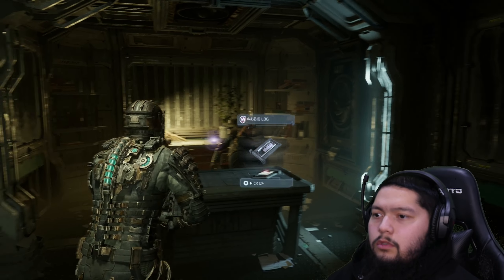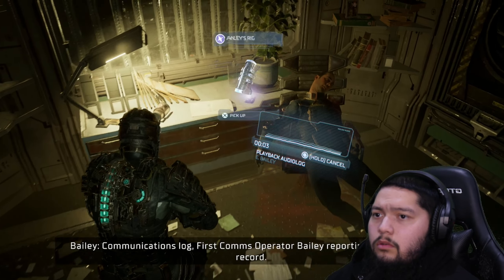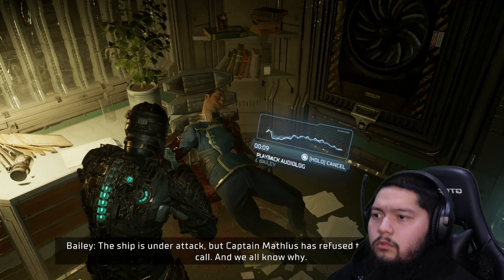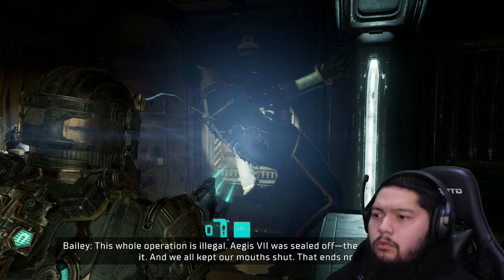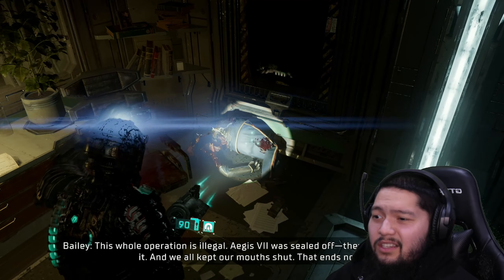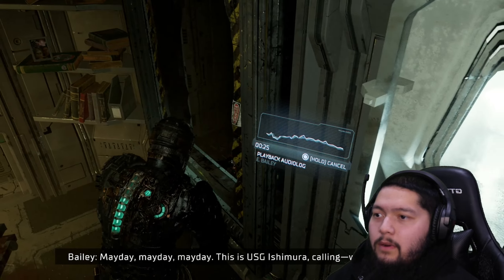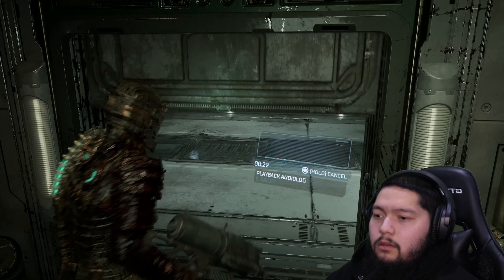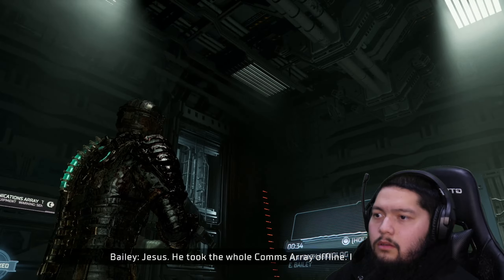There are two vents in here. Communication log — first comms operator Bailey reporting, I want this on record. The ship is under attack but Captain Matthias has refused to issue a distress call, and we all know why — this whole operation is illegal. Aegis 7 was sealed off, we knew it and we all kept our mouths shut. That ends now. Mayday, mayday, mayday, this is USG Ishimura calling— wait, what the hell? Jesus, they took the whole comms array offline.